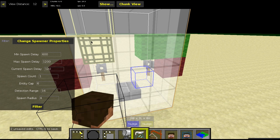The last filter is Change Spawner Properties. Set the minimum spawn delay to about 6 ticks — that's less than a second. Set the maximum spawn delay to 6 ticks as well. Set the current spawn delay to 0 so that the first time someone is detected it immediately drops a block, then waits 6 ticks and continuously spawns one block every 6 ticks.